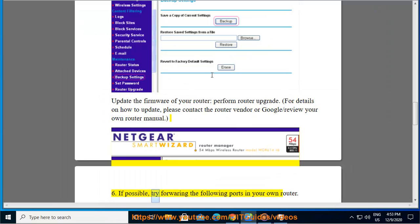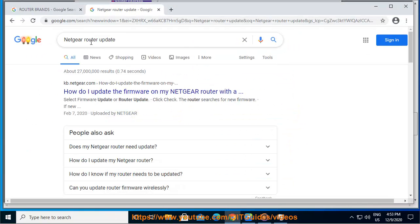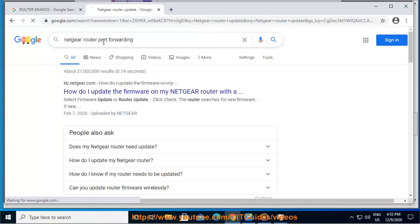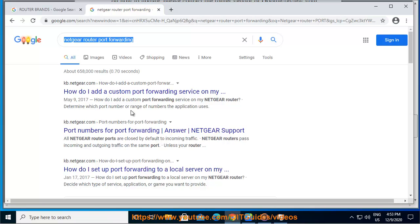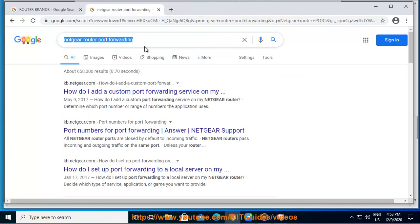If possible, try forwarding the following ports in your router. TCP: 80, 443, 3478, 3479, 3480. And UDP: 3478, 3479, 49152–65535. For help with port opening and router settings, please contact your ISP (Internet Service Provider) or search for free tips on the web.